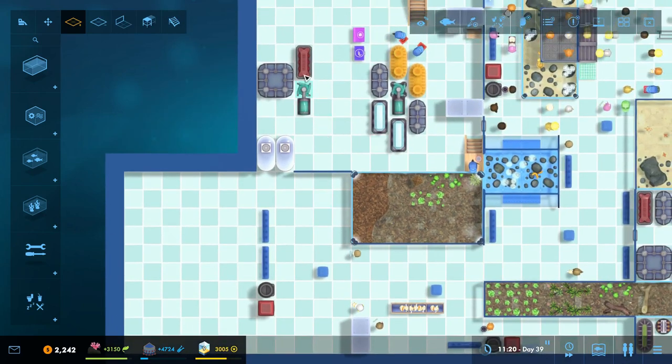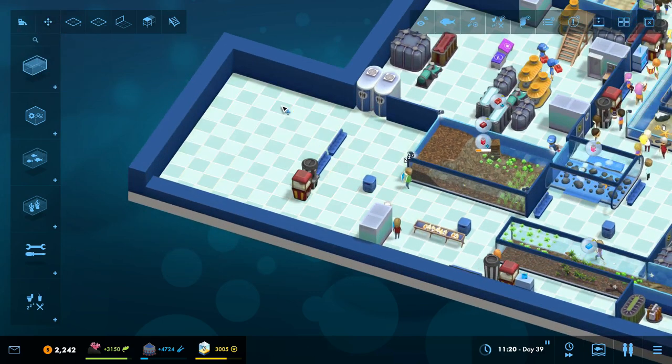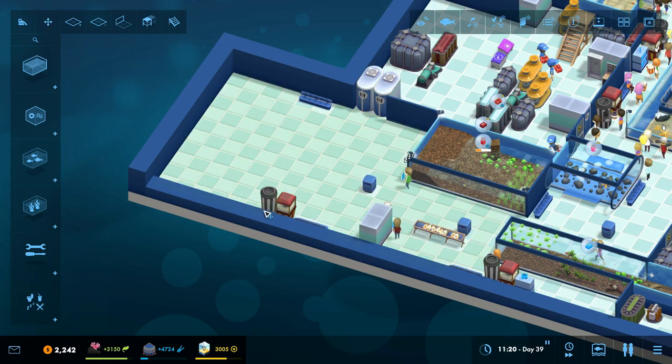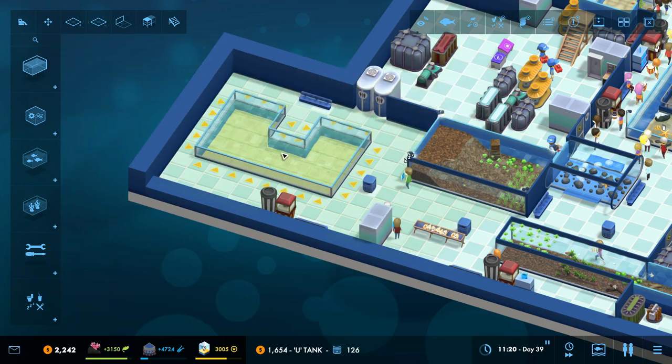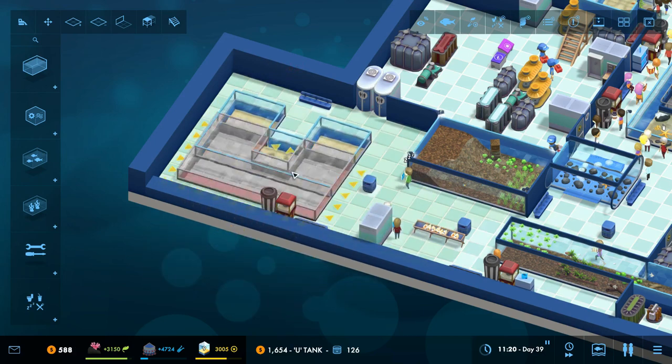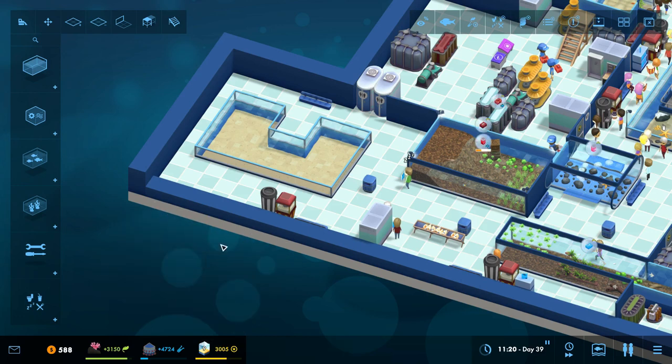We also have this pump, which for now is just servicing that tank, but it's going to be servicing our U-tank as well. Let's move some of these creature comforts around, because this is where our U-tank is going to be placed. The U-tank is actually not too bad in cost, and it's not a variable-sized tank but it is a freestanding one. This particular shape and orientation — I like it a lot.